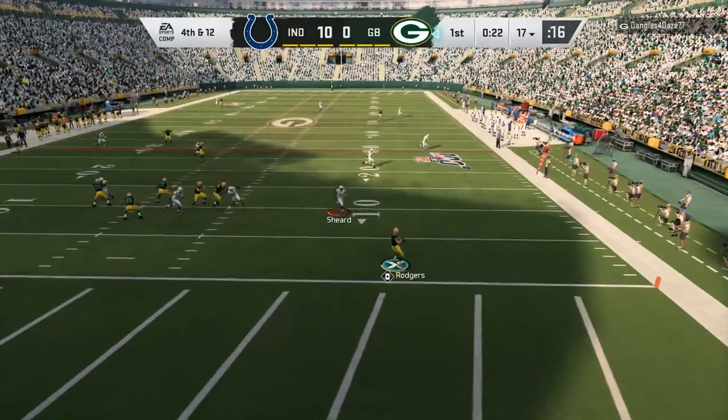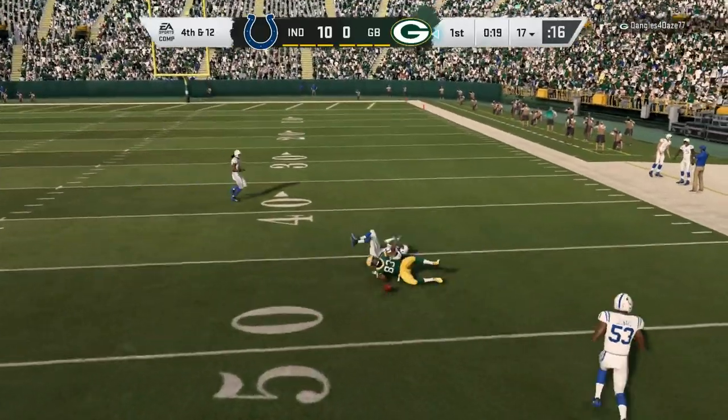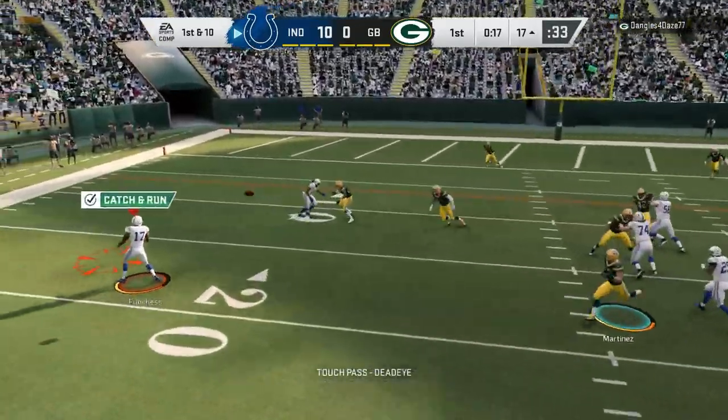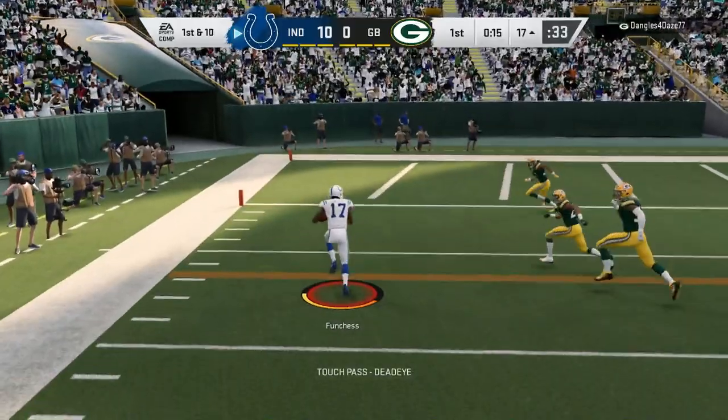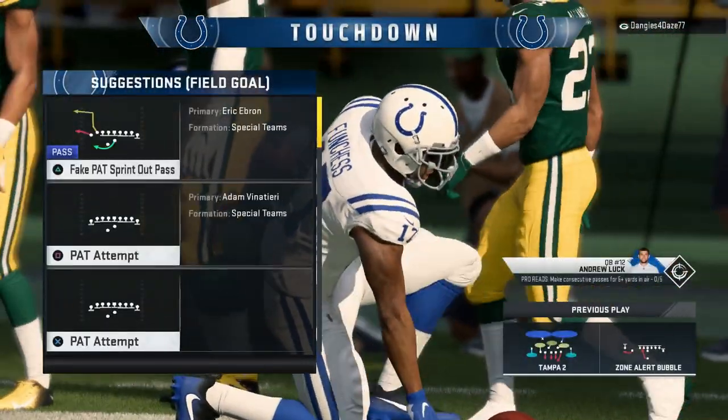They still say Patrick Mahomes is like a cheat code in this game, but look at this man trying to go for it on fourth down — baby, ain't getting that! They still say Patrick Mahomes is a glitch, and we do another RPO touchdown right there. This man is losing!